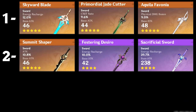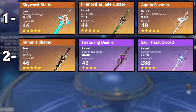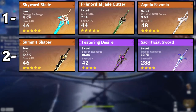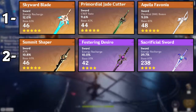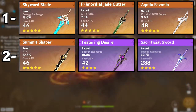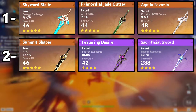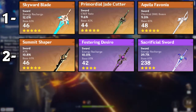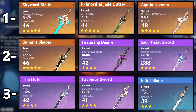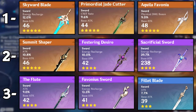Second tier weapons: we have the Summit Shaper and the Festering Desire. The Festering Desire is probably your go-to free-to-play option — I know a lot of people don't have it since it's from the previous Albedo event, but if you have it it's your go-to if you don't have any five-stars. The last weapon on the second tier is the Sacrificial Sword — it's pretty good for energy recharge and it's gonna help you do more healing overall. Third tier weapons are the Flute and the Favonius Sword, and finally if you don't have any of these you can go for the Filet Blade.